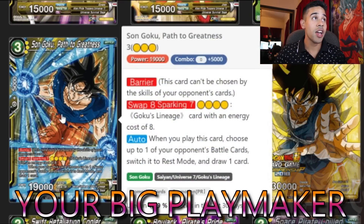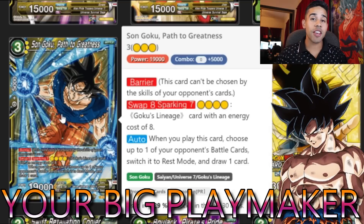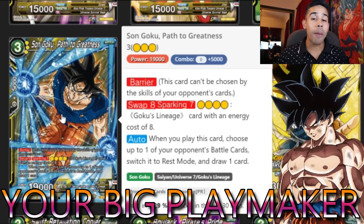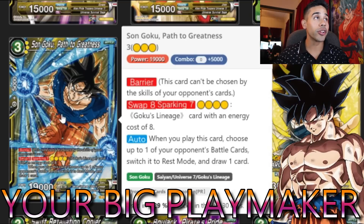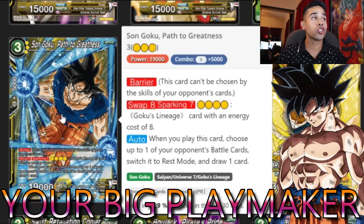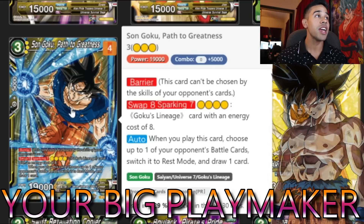The target for that swap is Son Goku — Path to Greatness. This card is super strong: barrier, swap eight. You could swap into an eight-cost Goku's lineage card — you do need seven cards in the drop, but our leader drops cards and draws consistently so you'll be filling the drop. Once he's on the field he's very hard to remove because of barrier. With the swap eight for four yellow energies, when you play this card you can also choose one of your opponent's battle cards, switch it to rest mode, and draw a card. Very, very key.